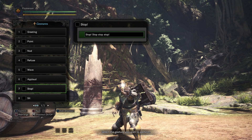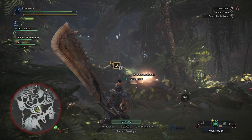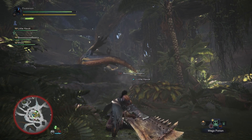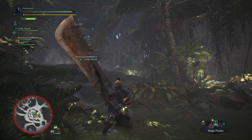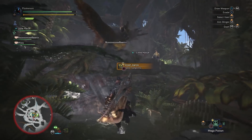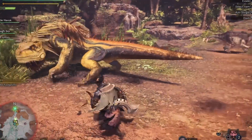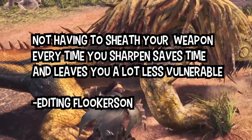This one sounds really boring, but hear me out — it's a big deal. Before, you had to put your weapon away to use items, and now thanks to the radial quick action menu, you can use any item whenever you want, like a whetstone to sharpen your weapon, and you can have your weapon out. Veteran hunters are gonna like this. Before, only the sword and shield weapon type could do this. Why even use the sword and shield anymore? That was like my second favorite.